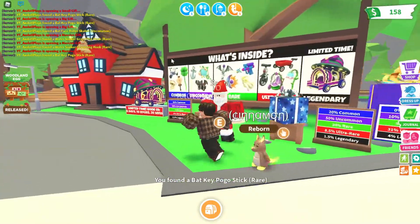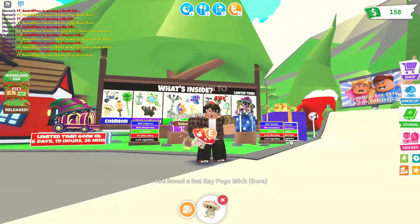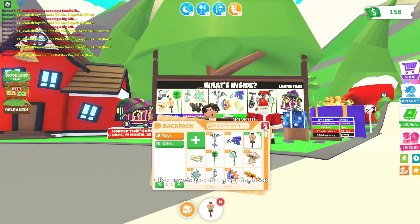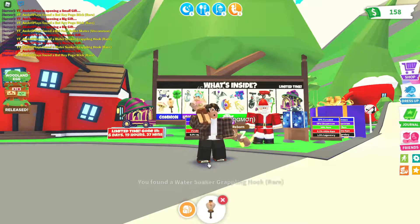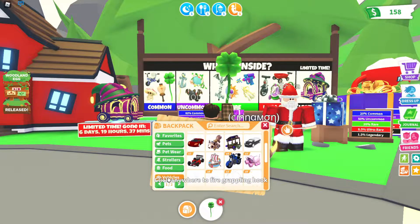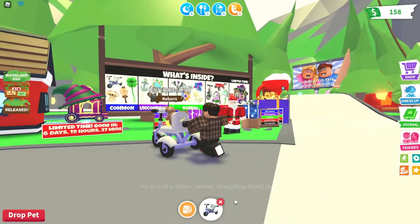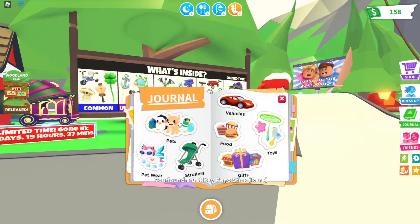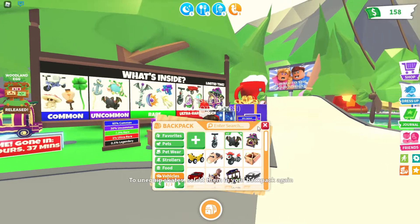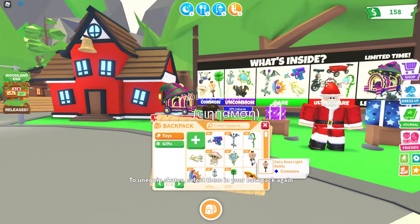First up we got the mushroom toy, and we got the mushroom friend which is pretty cool — they have to fix the animation. Next we got the fairy rose rattle. We also have the clover balloon. Then we have the trad stroller, which is pretty cool — it's only our second common stroller ever. In vehicles we got the bat face roller skates, which are pretty cool.